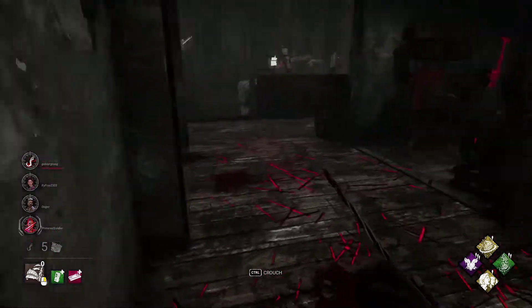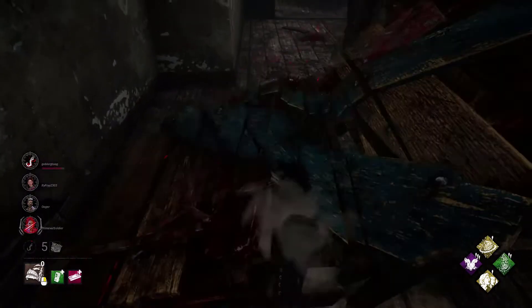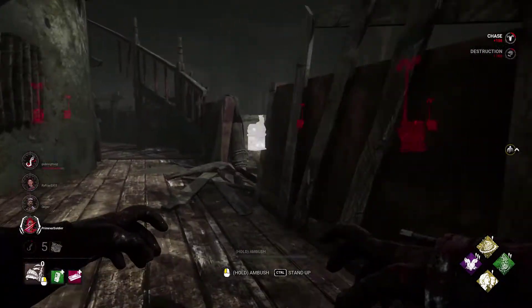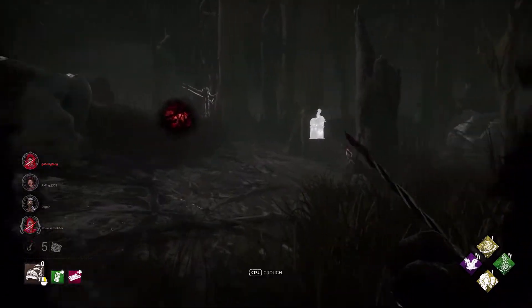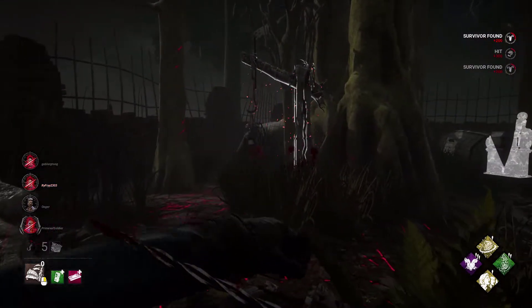We're running Sloppy Butcher, we've got Jolt, we have Infectious Fright, and then we're running Scourge Hooks. Scourge Hooks in general is just super good. You may be wondering why I use my power so frequently — that's because I'm so used to using my power when it comes to Pig. Coming back to DBD is a little bit different now, but it's not that bad.